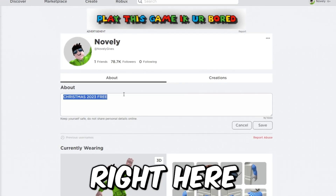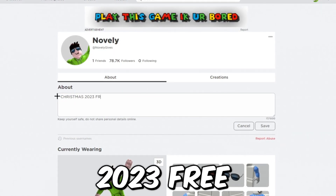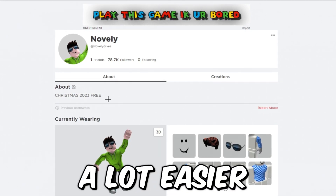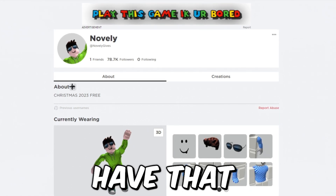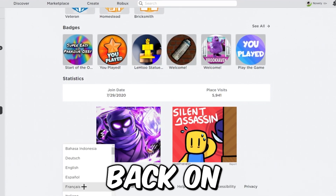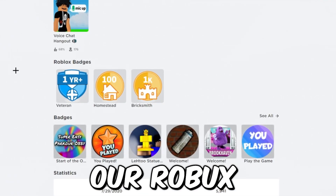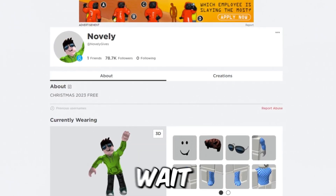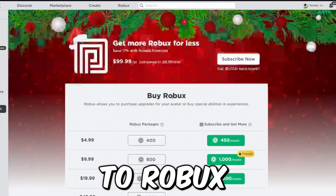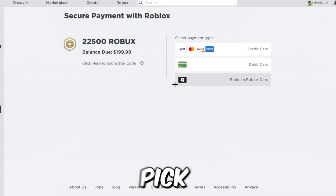Go to your Roblox page and type in 'christmas 2023 free' — that will hook you up and allow you to get the Robux a lot easier. Make sure it's saved, then go back to English. Now that that's done, we should have our Robux in five minutes. While we wait, go to Robux and pick 22,500 — or whichever amount you want.